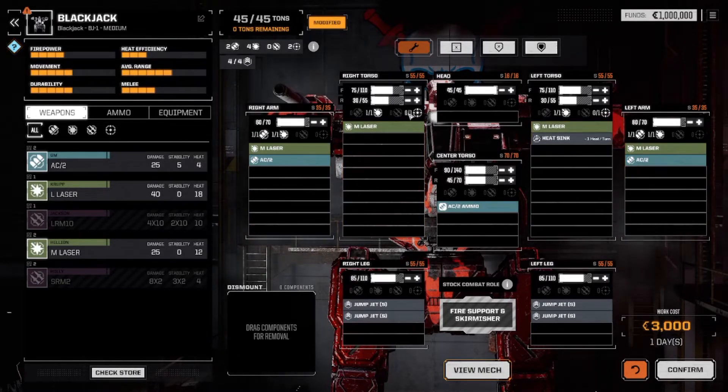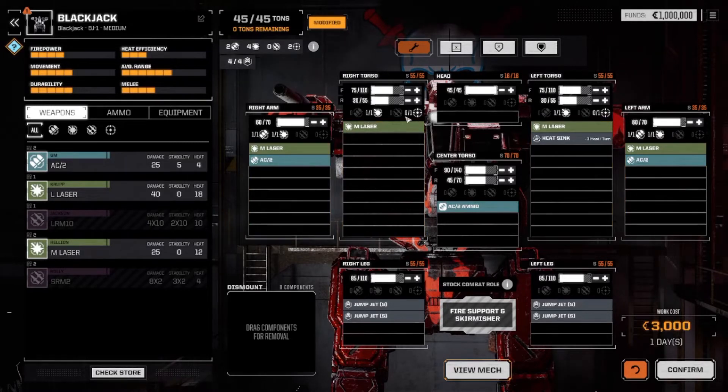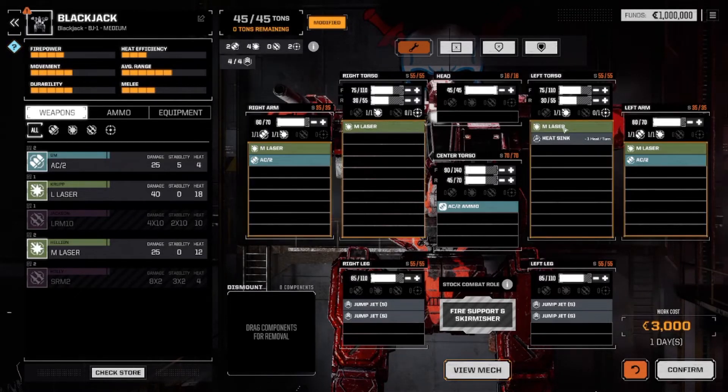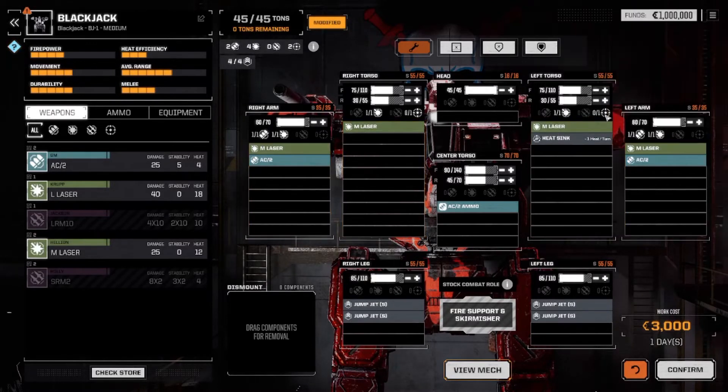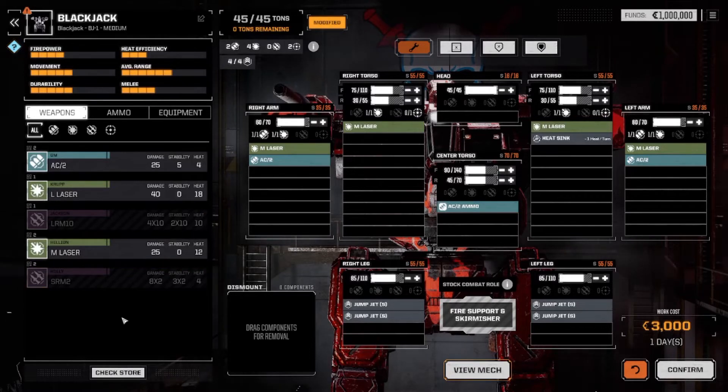There's a zero of one for rockets on the right torso. So you've got one laser and zero of one rocket on the right torso, and same thing on the left torso. Actually that's a support slot — my bad. Support is like the AMS and stuff. S-lasers, machine guns, and flamers are support, not actually ballistic or energy.